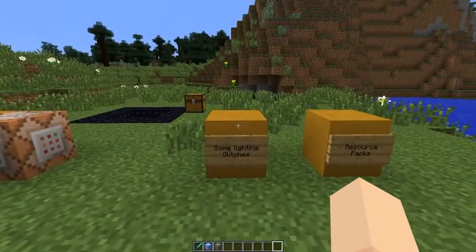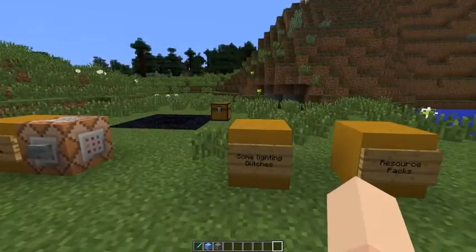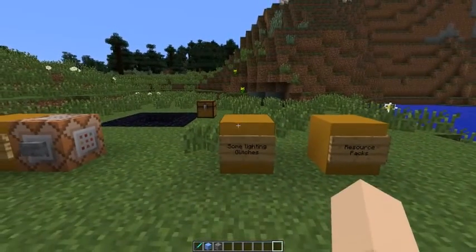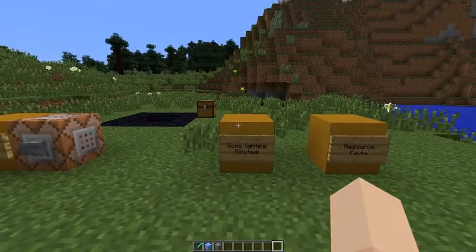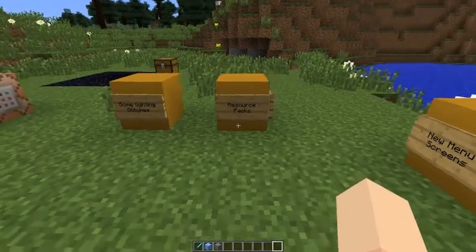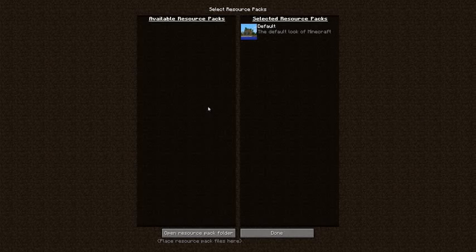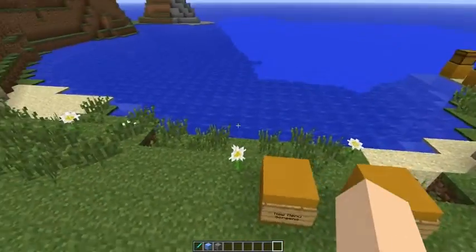They fixed a lot of severe lighting glitches found in terrain like under cliffs, in strongholds, and abandoned mines — torches were not giving off light in those areas. Also in the menu, you can now select multiple resource packs at the same time, which is great if you have one for sound and another for textures. No more having to compile everything into one pack.